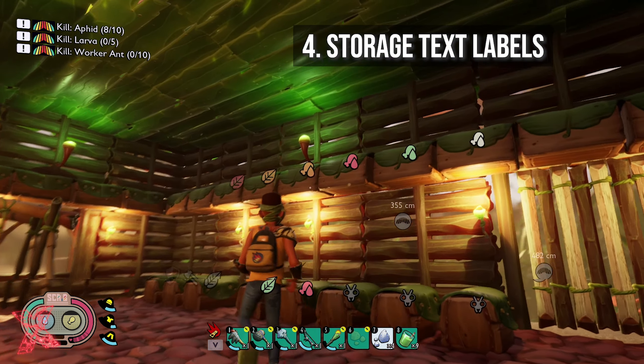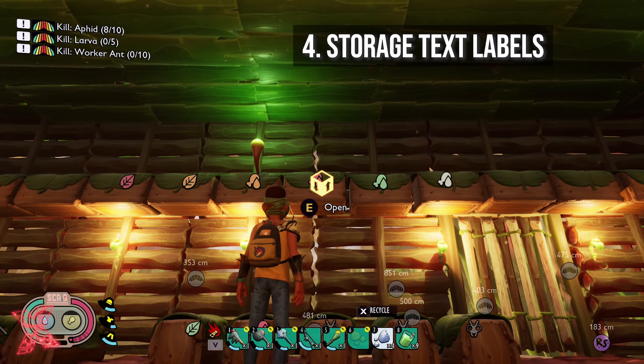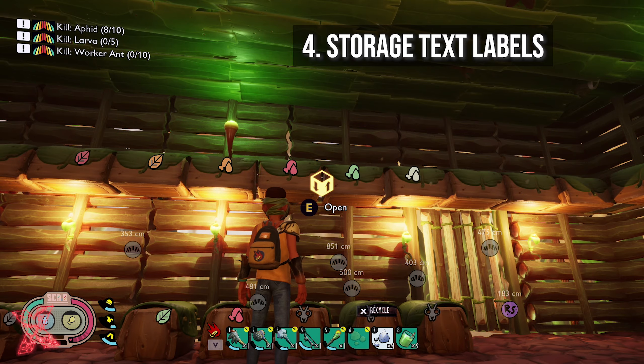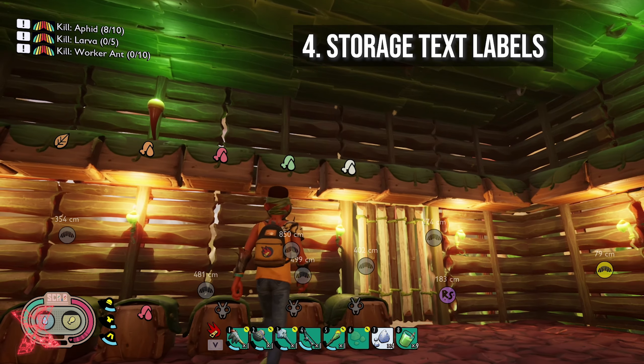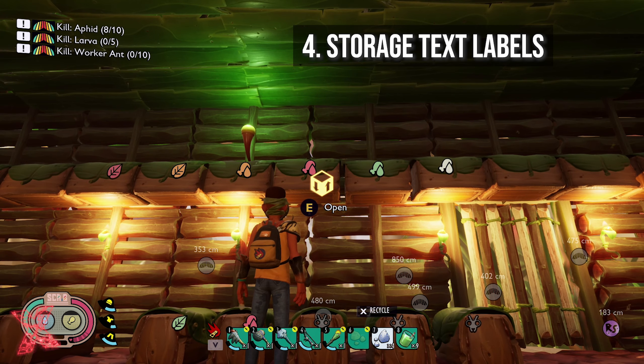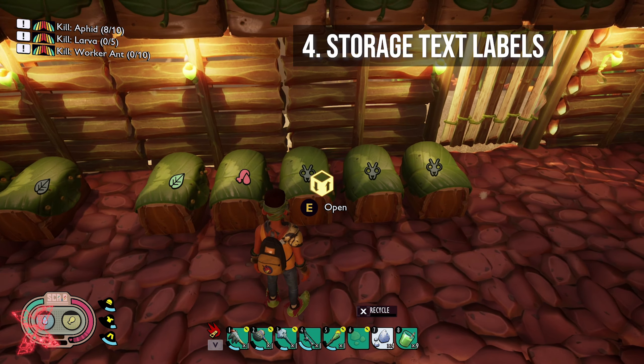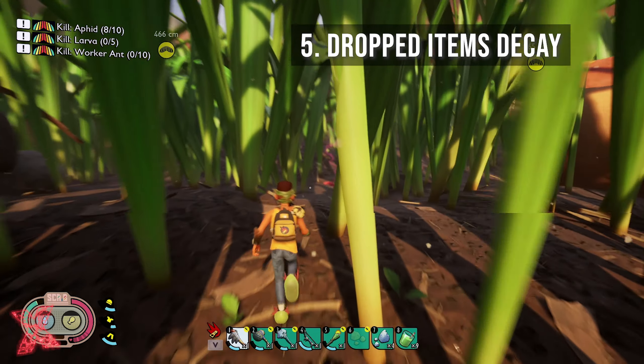Number four brings us back inside to my storage boxes. I would like to be able to add text labels to the boxes. Although the icons, images, and the ability to change their colors is really cool, I'd like to be able to add a small text label that maybe says 'acorns' or something — just to make it a little bit simpler to find things when storage begins to get really crazy with loads and loads of boxes later on.